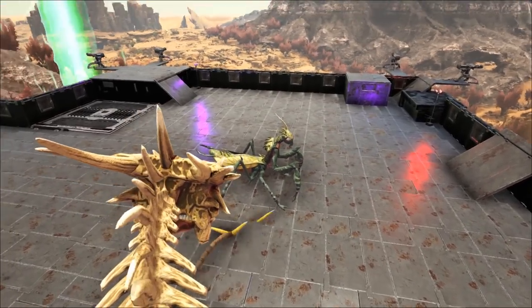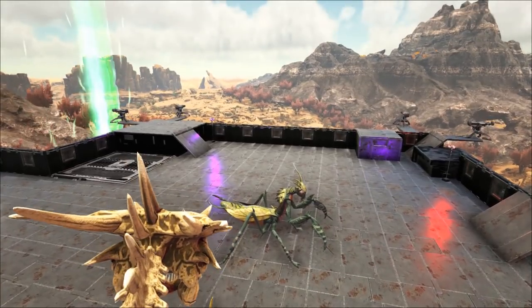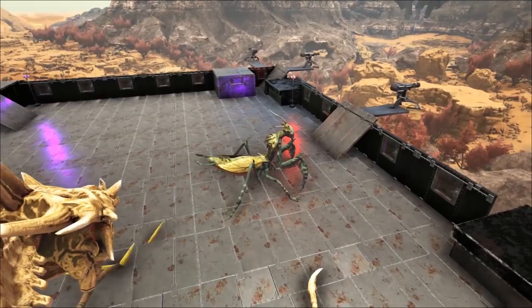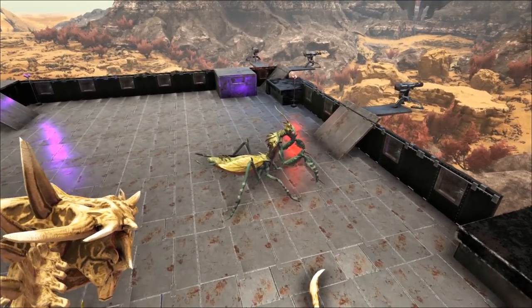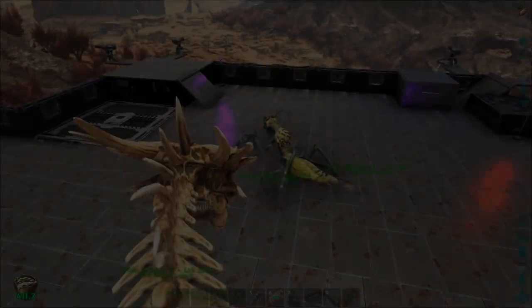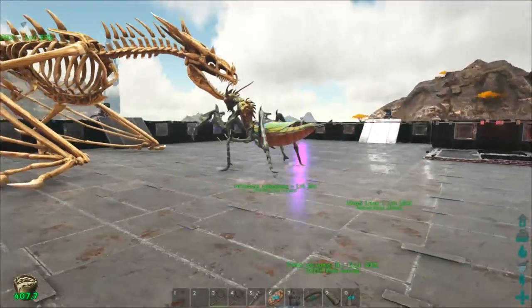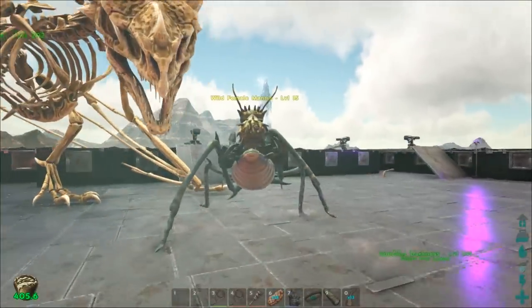It takes 4 to 5 minutes for the mantis to become hungry again, so stay on the wyvern so you don't aggro the mantis and interrupt your tame. I'll skip forward until the mantis is hungry again. When it's ready to eat, it will say 'feed deathworm horn to tame' in blue text.